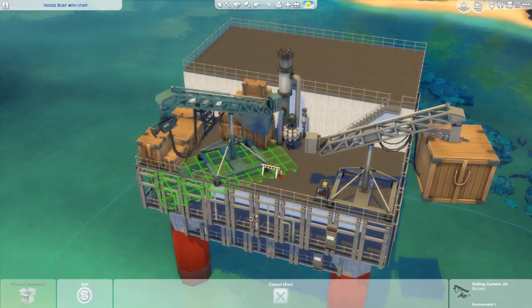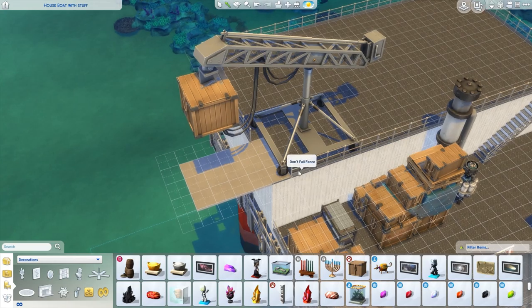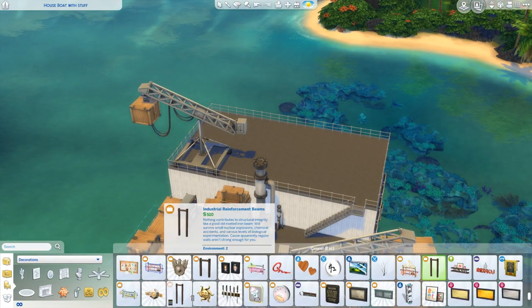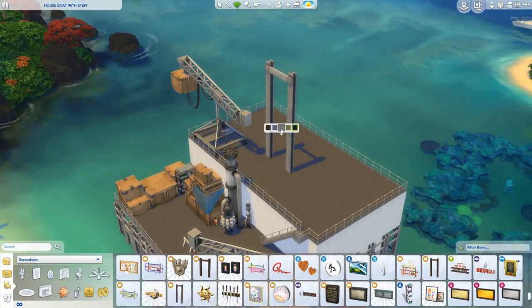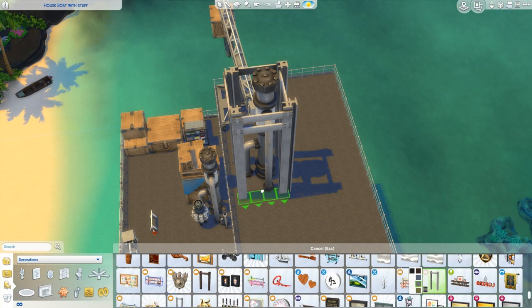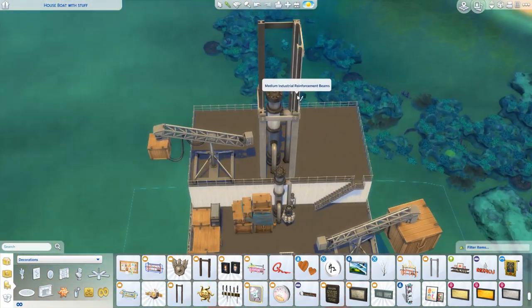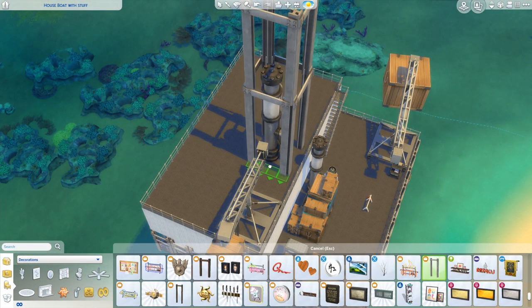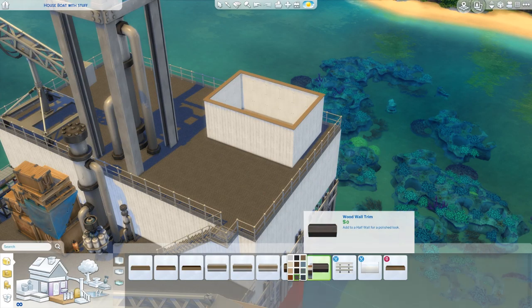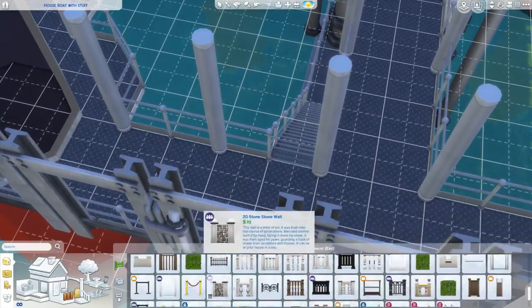I thought a second crane up top would have been good — one size up was just too big, so I kept it sized down. I was trying to find something for the big shaft in the middle. In the end I used these steel girders for the walls from Get to Work, which I used everywhere else. I think it gets the point across of what it's supposed to be. If you can look at this and be like 'hey, this is an oil rig,' I think I've done my job.